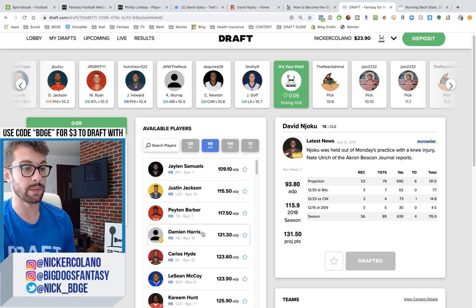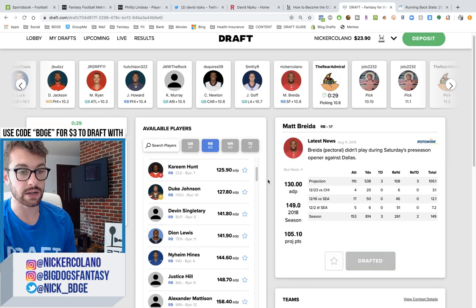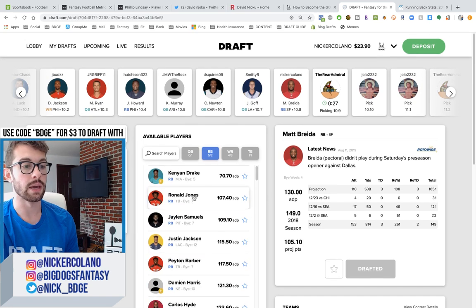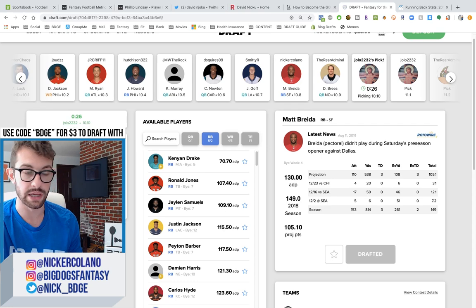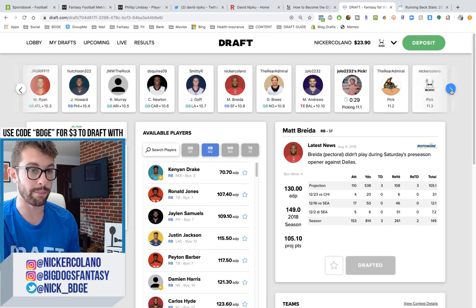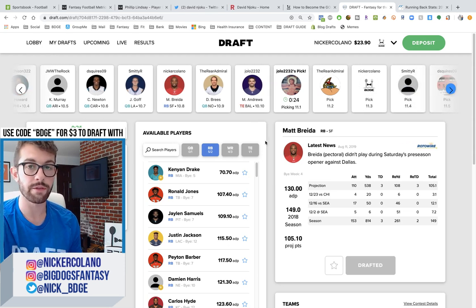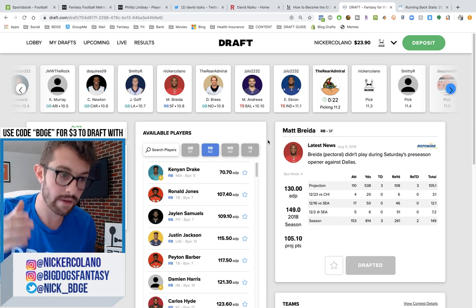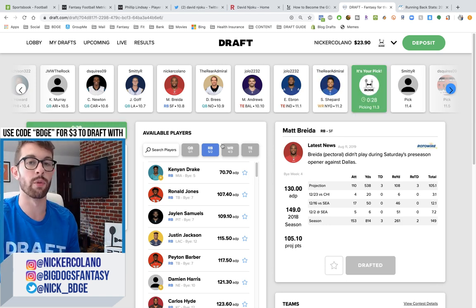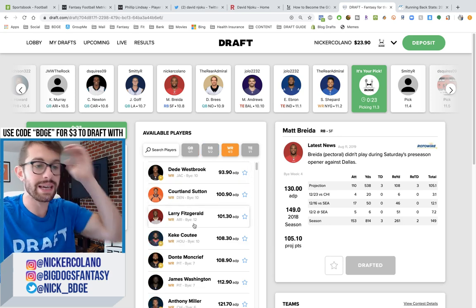I'm going to pick Matt Breida. Is he already off the board? Nope, he's not. Matt Breida is the single best best-ball pick in drafts right now. Yes, I just took Matt Breida. This backfield is going to be split up between Tevin Coleman and Matt Breida. Breida is the best talent in this backfield. He's a tough player — I don't care if he gets injured because he's going to play through it. Matt Breida is the single best value still in the 10th, 11th round of every single fantasy draft. I don't care what format — dynasty, season long, best ball. He is the best value.